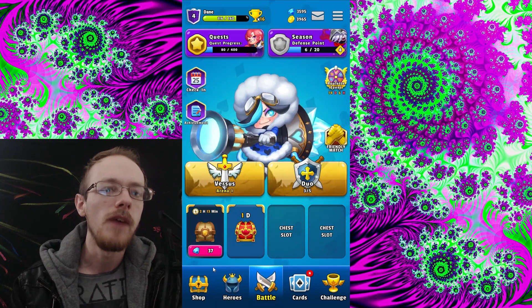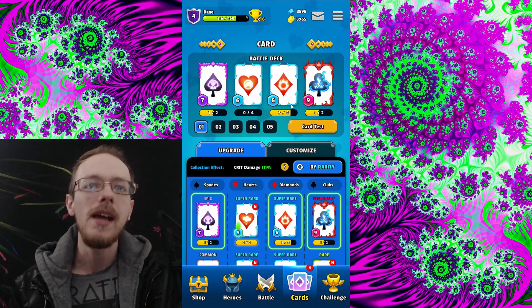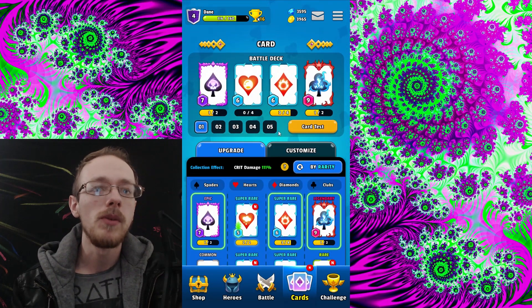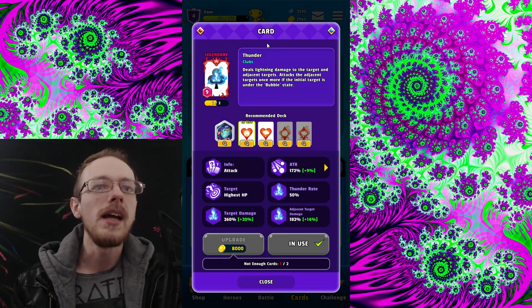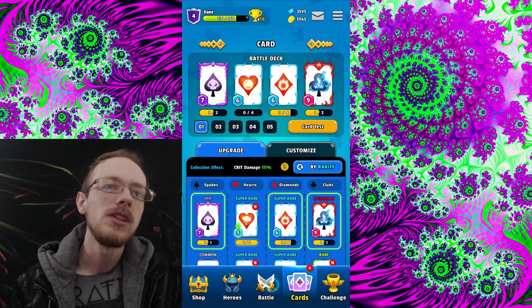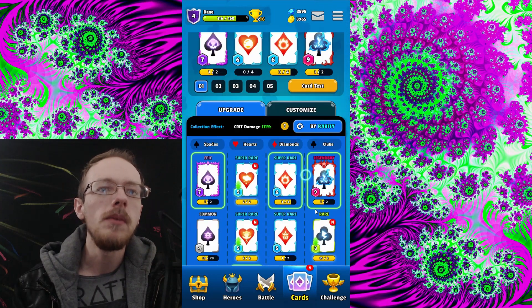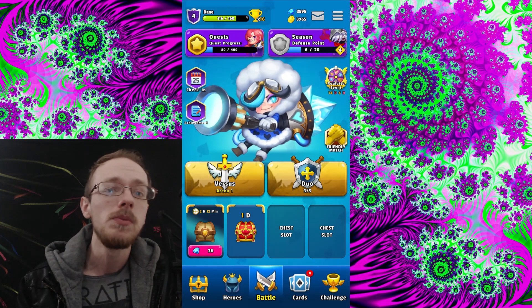Heroes have an ultimate that activates when you merge enough cards, and you can stack them too. But your cards are the name of the game. You put together a deck by suits — spade, heart, diamond, and club — picking one card per suit. You can't have two clubs or two hearts; the numbers are random and play out in combat. Cards do crazy stuff: I've got a legendary that does big lightning damage to people who are bubbled, and a super rare that puts people in bubbles — beautiful synergies. There's death with a chance to insta-kill, fireball to burn people. Team synergy matters, and there are creative ways to build.